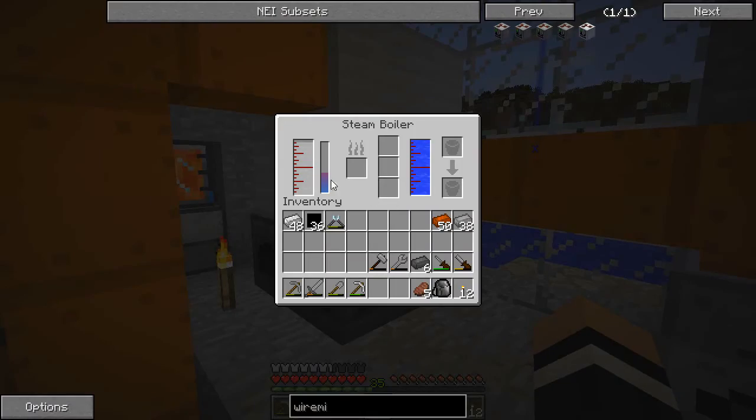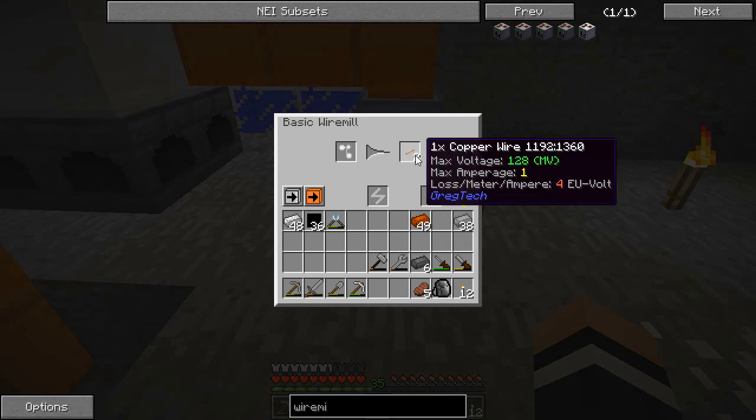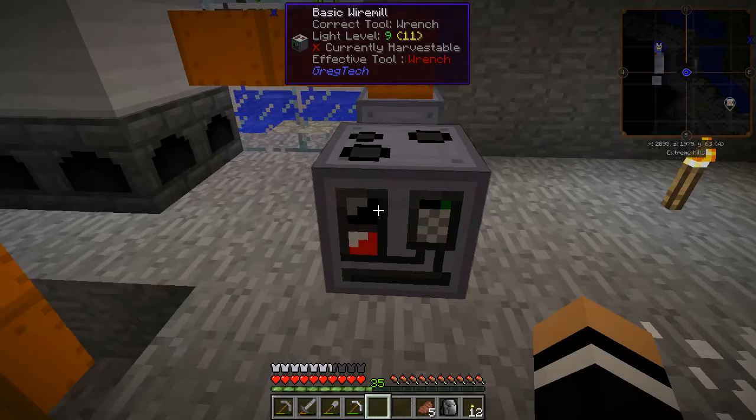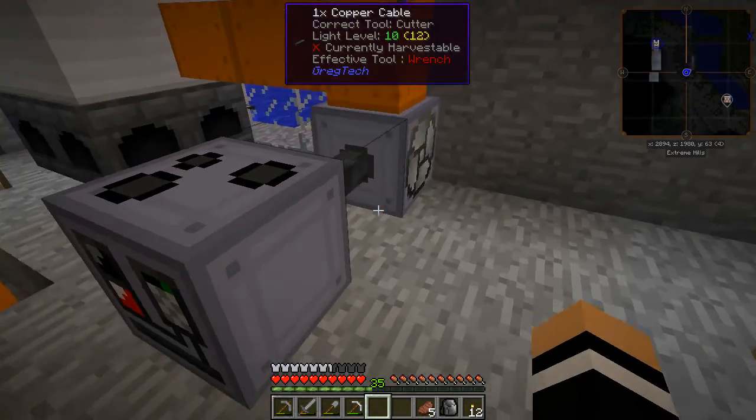Okay so we've got plenty of heat still. Let's just throw a copper ingot in there. Look at that — we've got some EU happening. That would only be working if we had EU. And look at that — two wires from a single ingot. That's fantastic. So this looks like a pretty good setup.